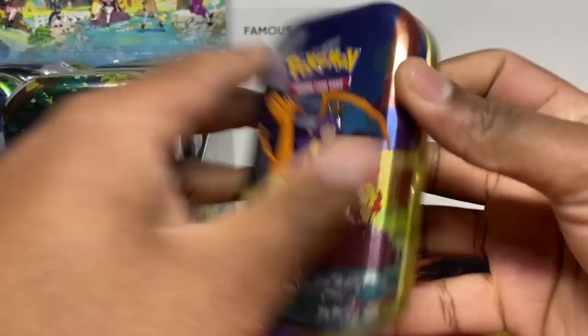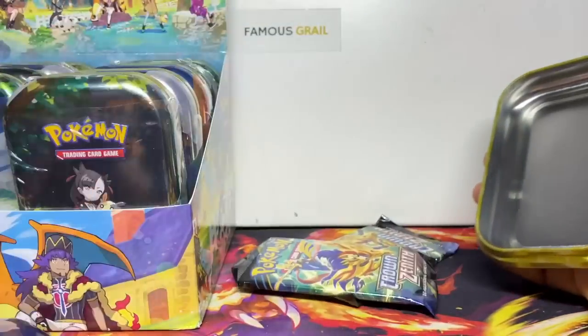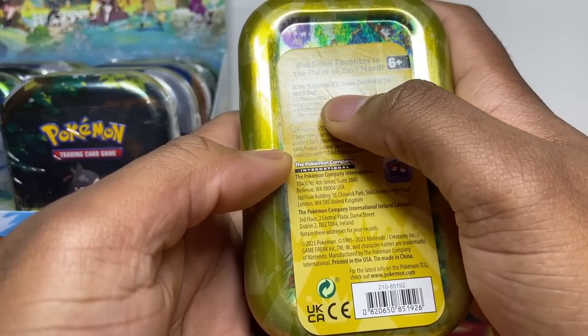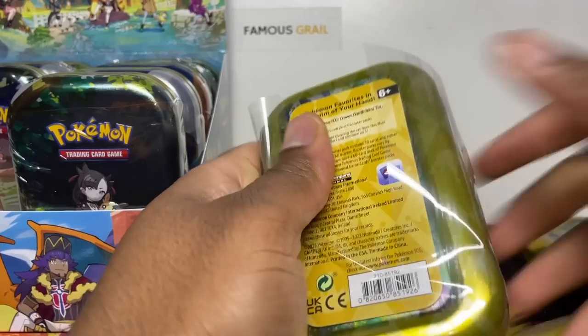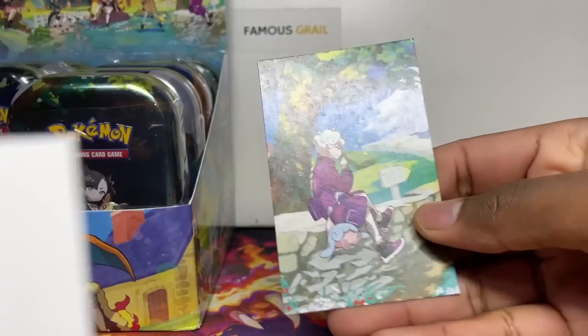So hard to open, but yeah — 10 mini tins in this video. As you can see, you get two packs of Crown Zenith and no art cards in this one. So two Crown Zeniths and one sticker pack. Let me do another one just to confirm we're not consistently missing those art cards.